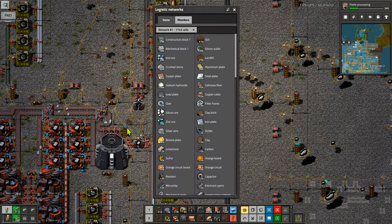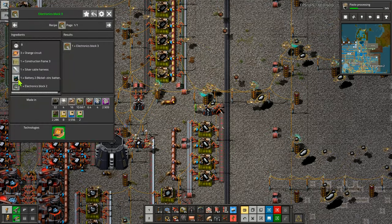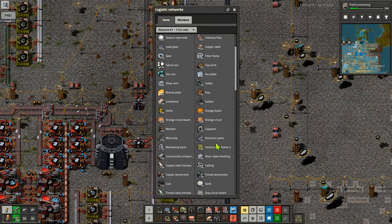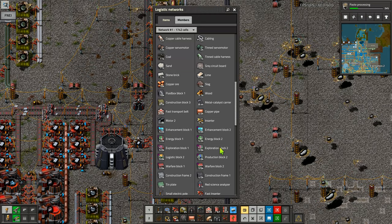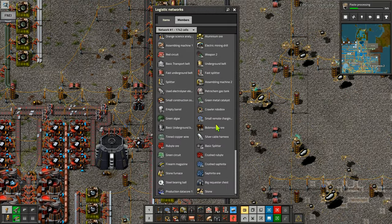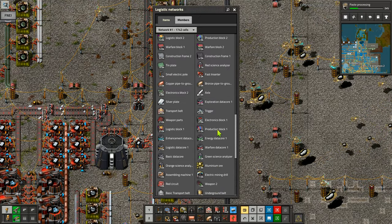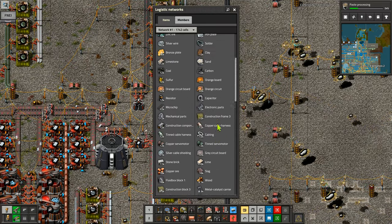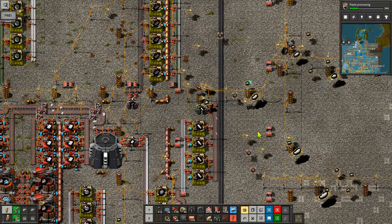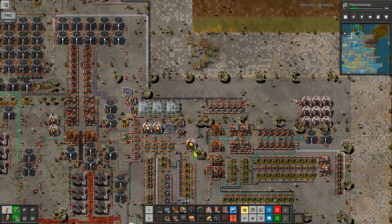Now we can start making the electronics blocks. Everything here should be in a logistics system. Orange circuits — we've got those. Construction frame level three — let's have a look: construction frame, orange circuits, battery two, electronics block two. We've got the orange circuits, the batteries should be here somewhere — there's the electronics block two. But the batteries — I know I'm making them, I just don't know where they are. There must be a battery somewhere. Well, there isn't in there. Let's go and have a look at the battery production area — it's just down here.